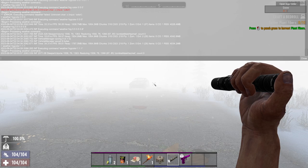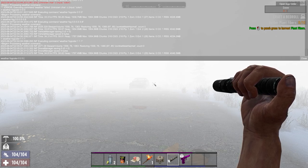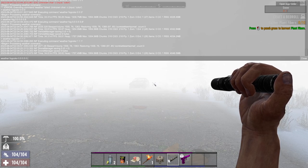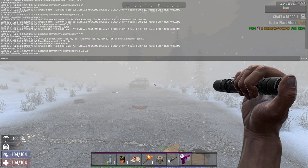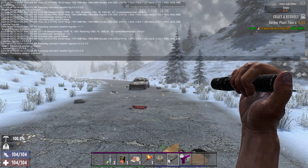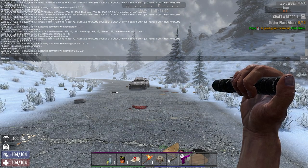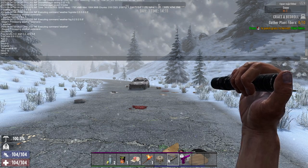Let's go back and reset the fog. I'll do 'weather fogcolor 0.2 0.5 0.5 0.5', then 'weather fog 0.2 0.2 0.8' to get something normal. Now we can see again — we're at a happy medium with the fog.